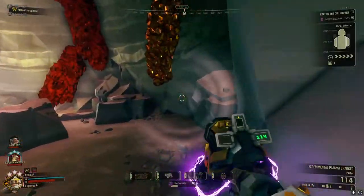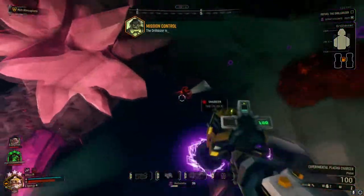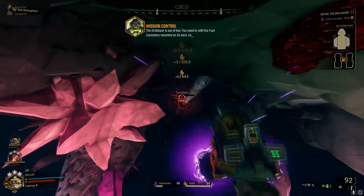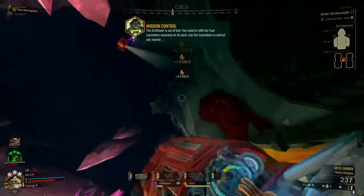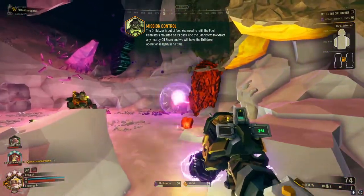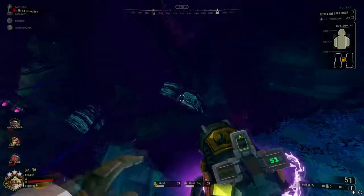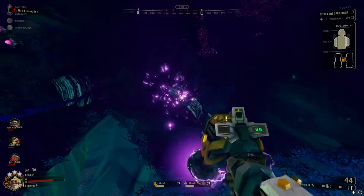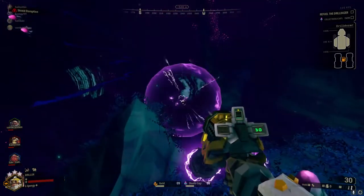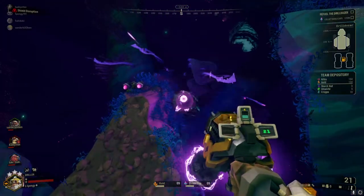One thing I want to mention is using the EPC for mining. The EPC is a fantastic tool for mining. If you don't have a Scout, or an Engineer and Scout not working together, the Driller can do it all. When doing it correctly — you'll mess up a lot so make sure you practice — you shoot the big orb and then shoot the orb to cause it to explode, allowing the mineral particles you're trying to mine to fall.